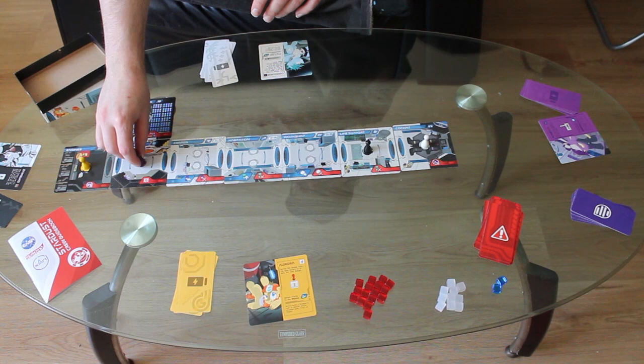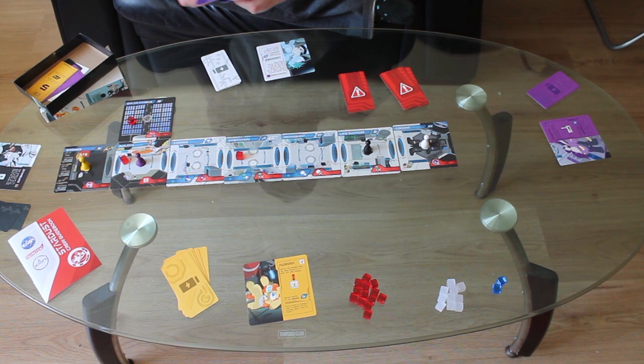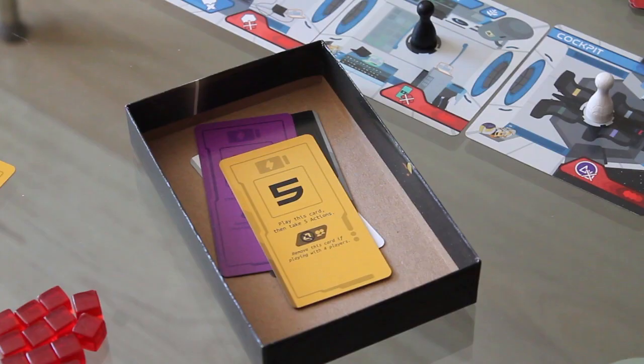Now you set up the board with your starting objectives and damage. Choose a number of objectives based on your desired difficulty and game length: six for an introductory game, eight for standard, and ten for pioneer difficulty. Shuffle the objectives and put any you're not using back in the box.